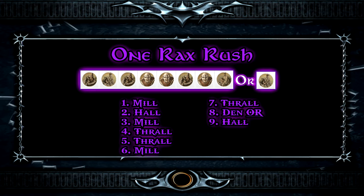Our next build is the One Rax Rush — going for a mill into that barracks and doing a rush. It's good early on to catch your opponent off guard. This one can be followed up with either a Troll and Wolf Den, which is good against Men of the West, Elves, and Aizen, or another Hall of the King's Men which is good against all other factions.